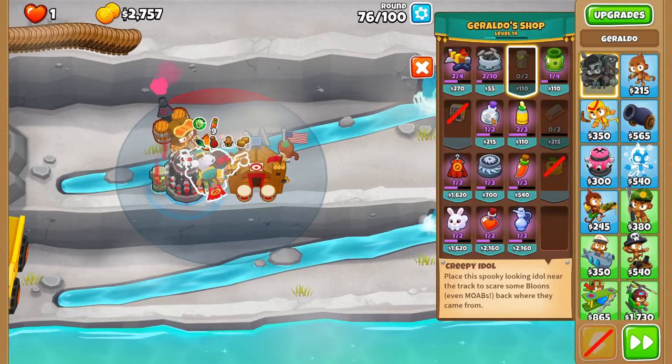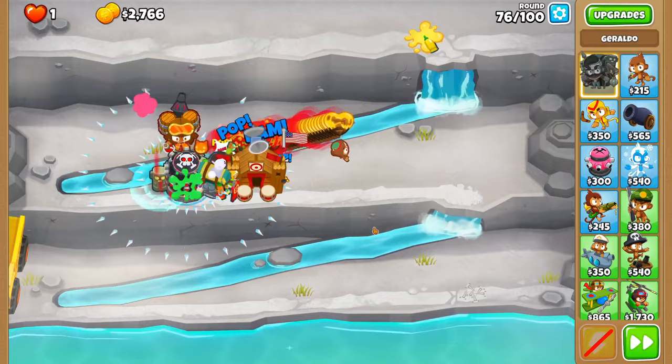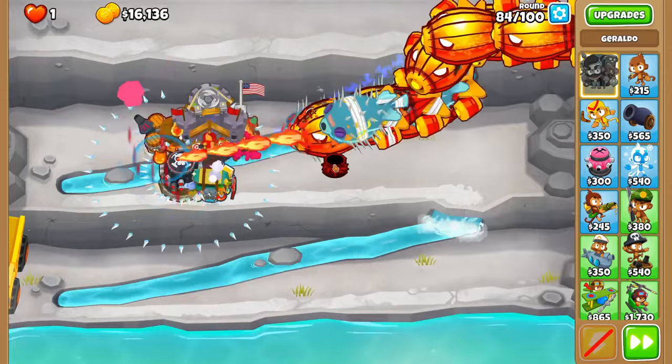For example, on round 76 you can use a glue instead of a blade trap. The heavy price of $700 for one extremely short use is just not a good deal. When it comes to rounds 80+, it does have some uses — one of which is to help out in the early 80s when you're saving up for your main tier 5 tower, though this is an expensive option so don't skimp out on defenses and plan on using these.